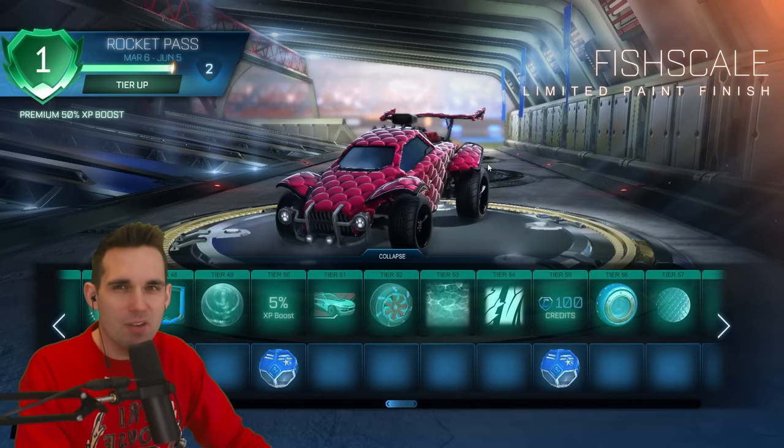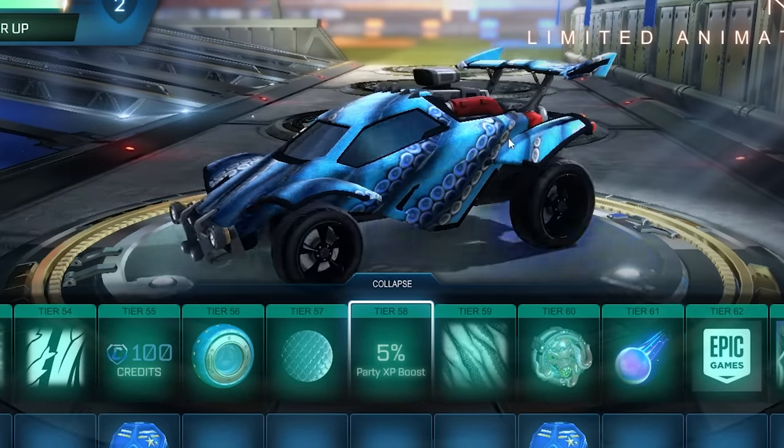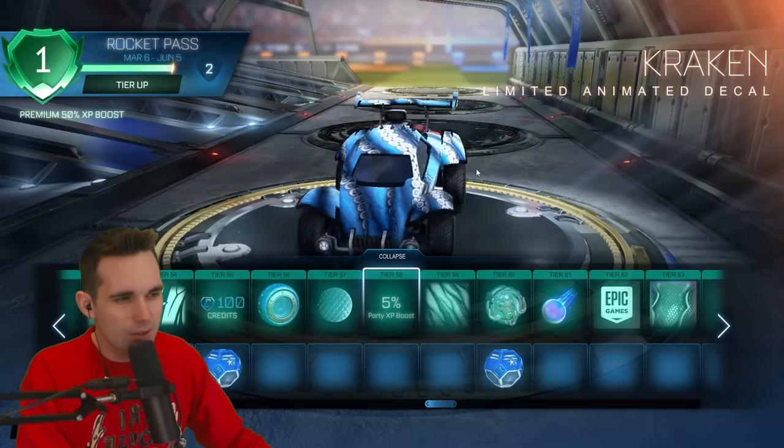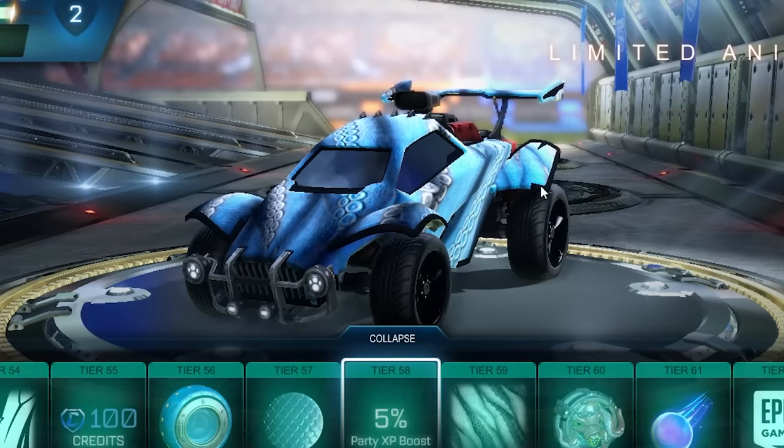Tier 57 another paint finish — Fish Scale. What's so funny about this paint finish is it's just a paint finish and it's basically the Snakeskin decal, thus again proving how useless Snakeskin was as a decal. Looks really nice actually. Tier 59 we've got the Crack decal — it's a little too animated. If this was a little slower like the first one I'd like it more, but this is probably the second best decal so far.